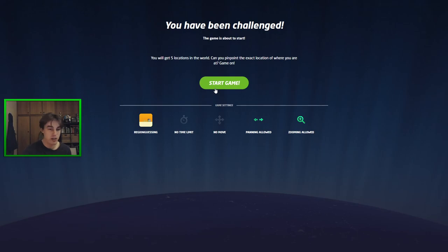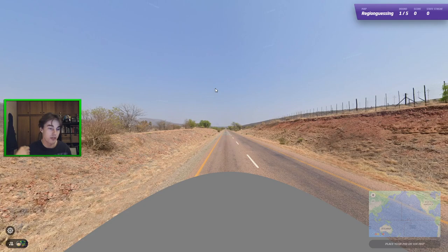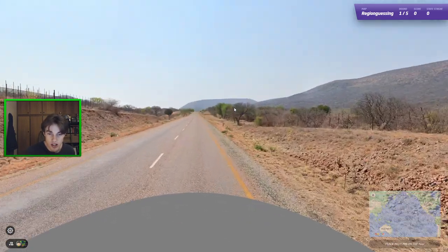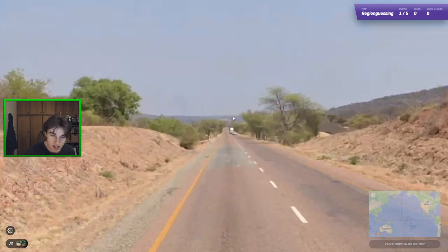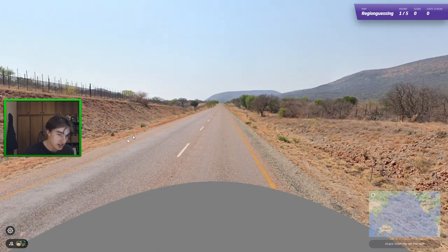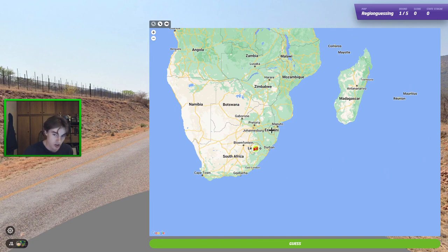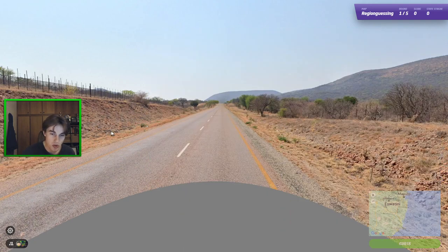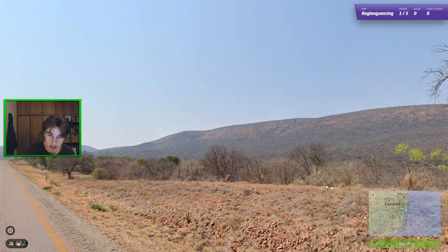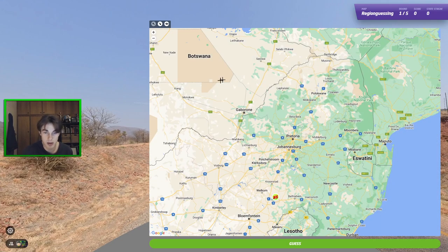Let's move on to region guessing. On this one, if you haven't played the seed, it only includes the 20 countries with the most coverage on GeoGuessr. I think I can call out the correct state here in South Africa. As we've covered before, South Africa uses these yellow outside lines. At this point in time, Botswana, Lesotho, and Eswatini only have Generation 3, whereas South Africa has Generation 2, 3, and 4 - so that's definitely very useful.